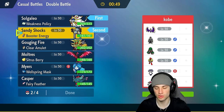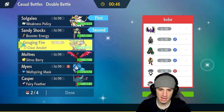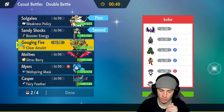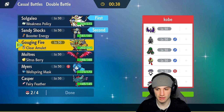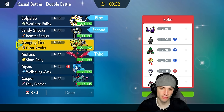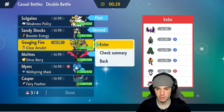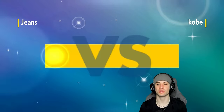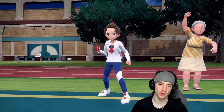I definitely want to lead Solgaleo. I like its typing, I like it with Sandy Shocks — I could Bulldoze, pop the Weakness Policy, slow everybody else down besides Solgaleo and start getting after it. They do have a little bit of a trick room side of things with Armarouge and Indeedee, so we have to watch out for that. In that case Gouging Fire could be pretty good — it's 150 speed. If we're dealing with their setup, I'm going to go Gouging Fire. I'm a little worried about Urshifu. If that is Dark Urshifu it's super effective on Solgaleo and we don't want that.